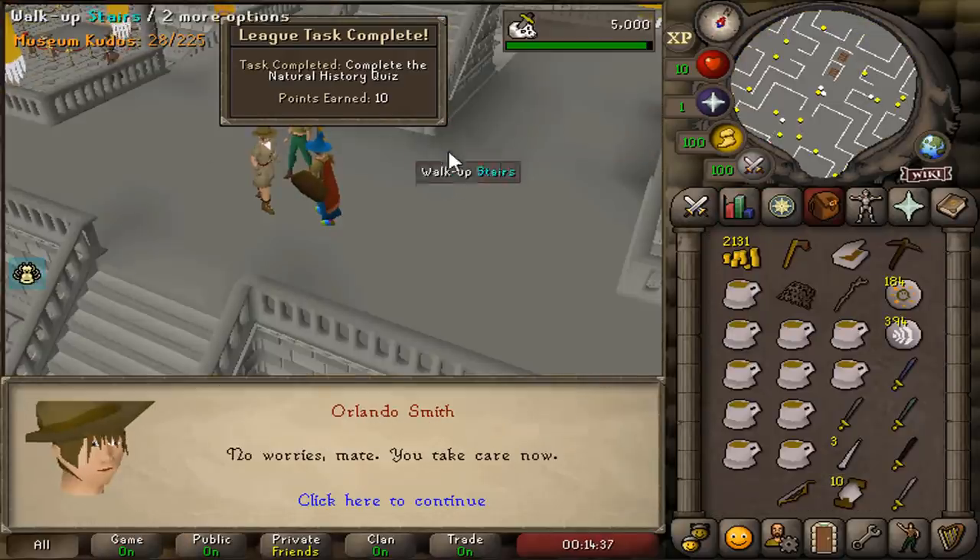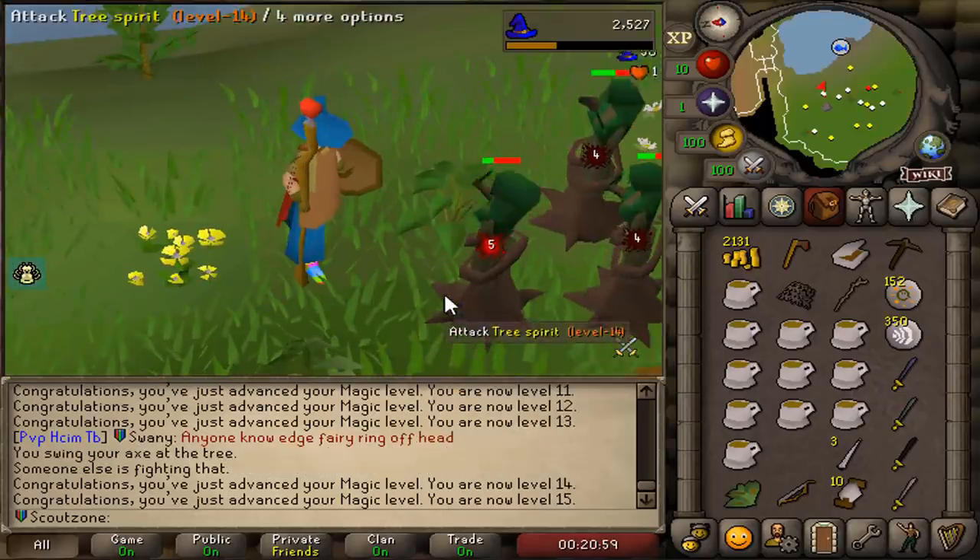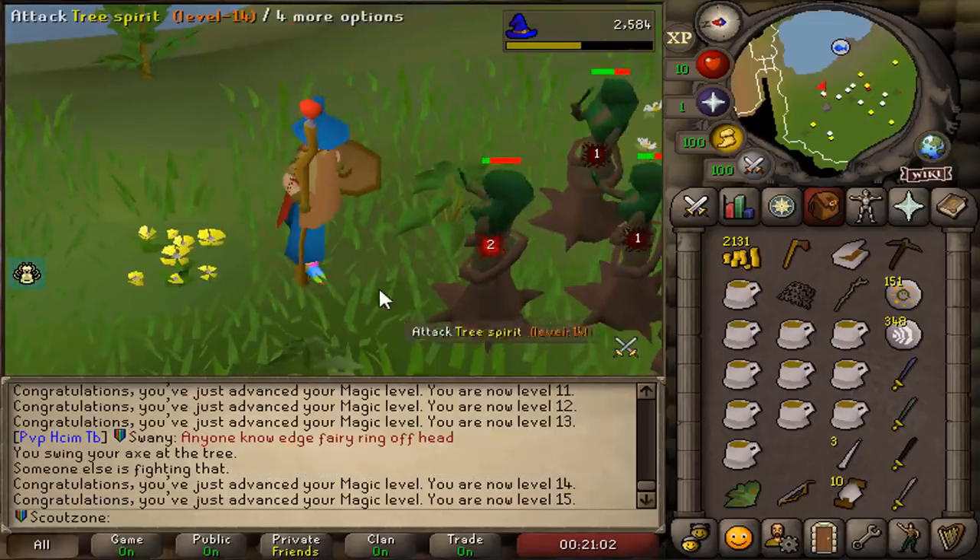Natural History Quiz completed for 30 points and 20 Slayer, 20 Hunter. Now I'm killing Tree Spirits. Hopefully we can get a Rune Axe for some money.